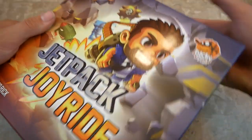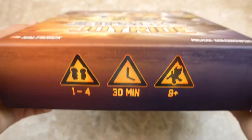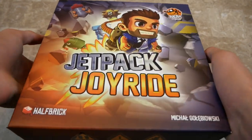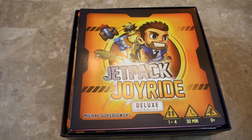It comes in the Lux box, which is the Kickstarter edition, so you're not going to have that sleeve. The game is for one to four players, takes 30 minutes to play, and you have to be eight and up. Jetpack Joyride is a mobile phone game made by Halfbrick, and this board game version is made by Lucky Duck Games.